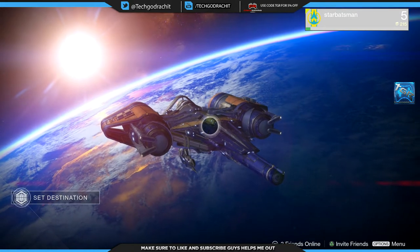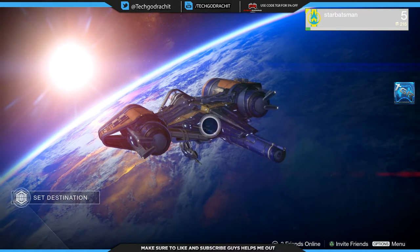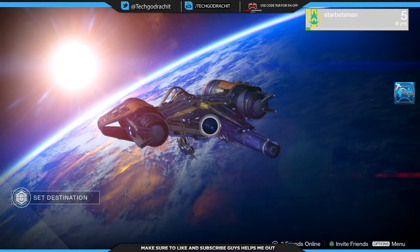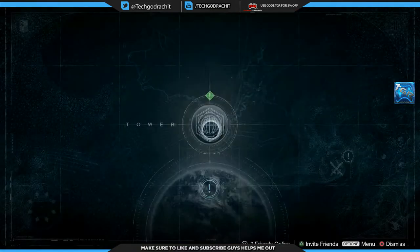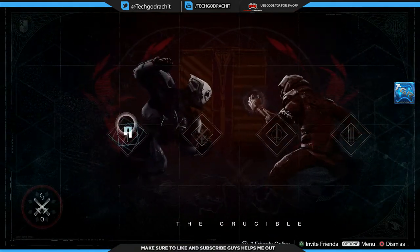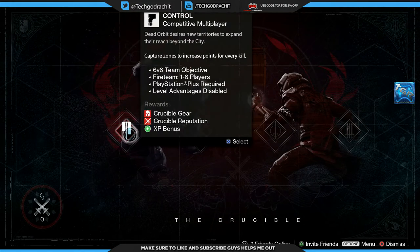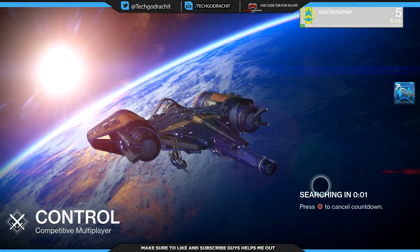Alright guys, so once you accept your invitation you just gotta go back to your orbit, set destination to Crucible. As you guys can see, you can see Control — competitive multiplayer — select that and launch, and it should find a game for you. So this is how you play multiplayer on Destiny.